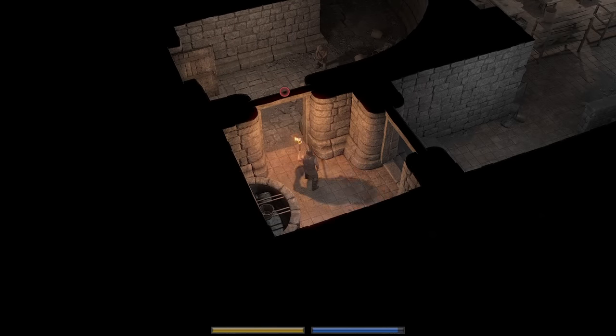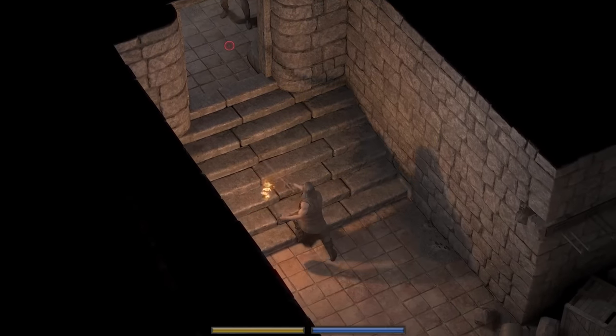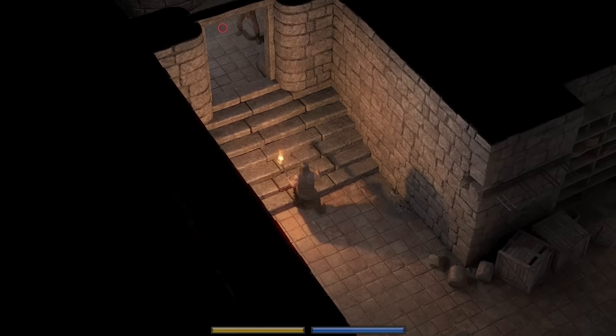The main defining feature of this room is this staircase here, and I really, really want to set this guy up on top and force push him off. They also added in fall damage, so in theory I should be able to kill this idiot by force pushing him off a set of stairs.